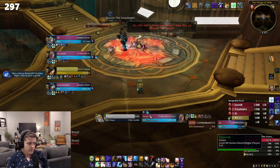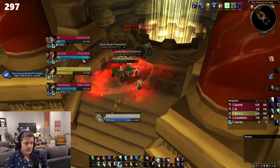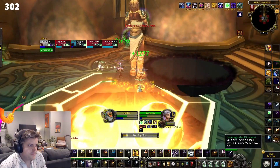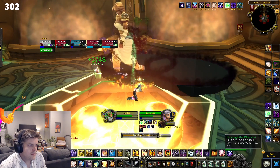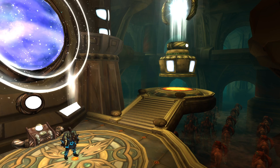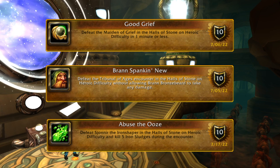Hey everyone, I'm Jordy and this is a guide to the Halls of Stone section of the heroic dungeon achievements that you'll need to finish off that Glory of the Hero dungeon achievement and get that super rad red proto drake. Halls of Stone has four encounters, three of which have achievements associated with them.